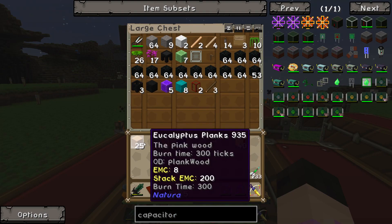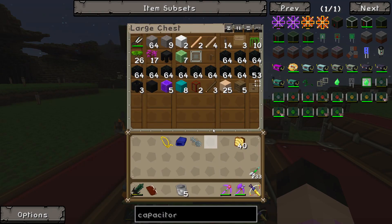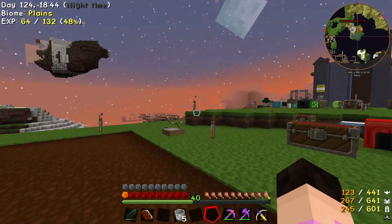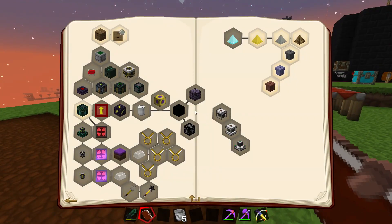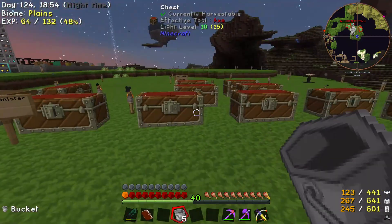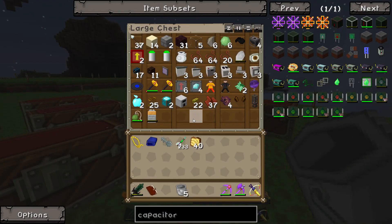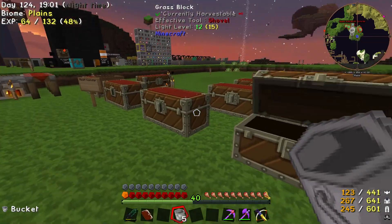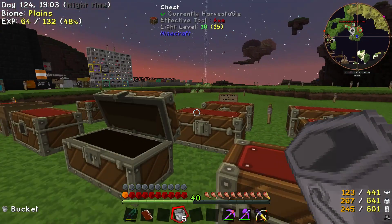We'll throw that in there, that in there, that in there, and that in there for now. Okay, so we're going on a cow hunt. Have we ended ourselves a cow hunt? I think we do. We have our gold in the zoo. We should probably take some safari nets with us just in case we can encounter something else that we like the look of. Do we only have the one?